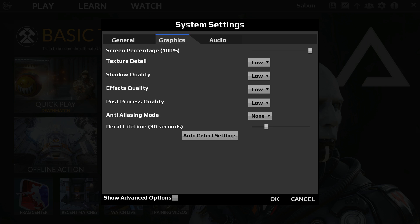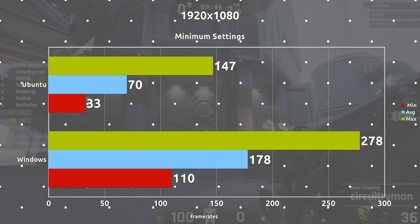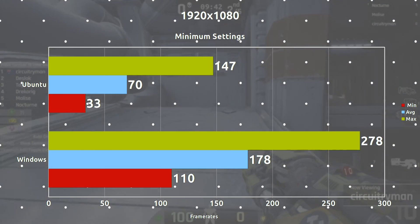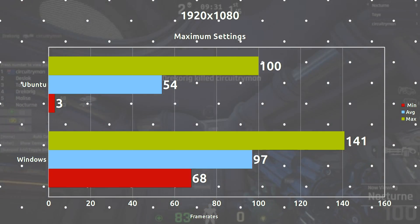So without further ado, let's go ahead and see the results. Starting right off the bat, we're going with minimum settings at 1080p and we are seeing a whopping 108 frames per second difference on average, which is very, very huge. When we change everything to Epic and really max it out at 1080p, we see that difference only dropped down to about 43 frames per second difference, but it's still very, very large.